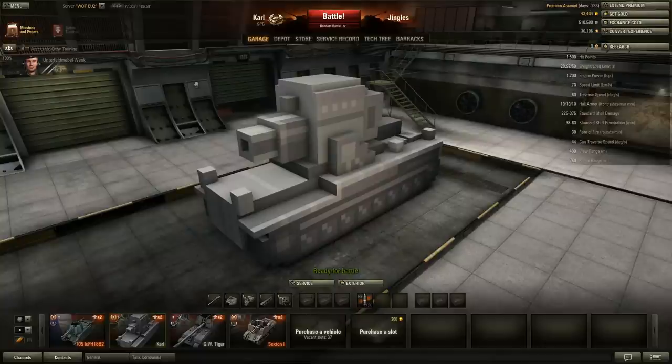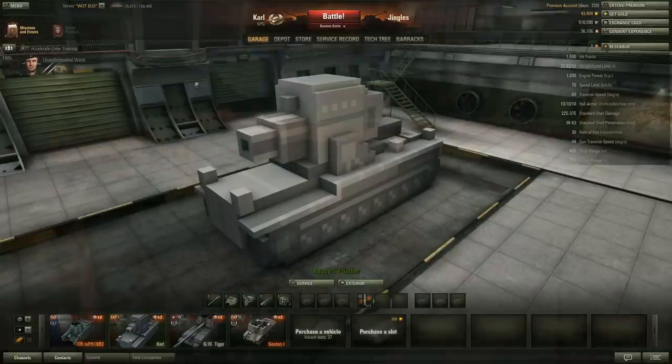Sadly for all you wallet warriors out there, there is no premium ammunition for the Carl. High explosive is all you're going to get, but it does carry a decent ammunition load of 973 rounds, which should be enough to see you through even the longest of battles. Speaking of battles, let's see how it plays.